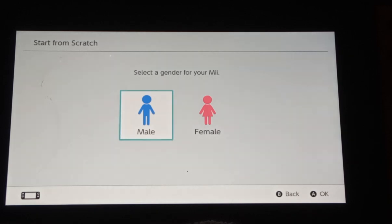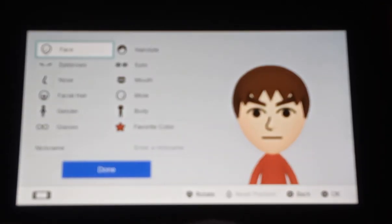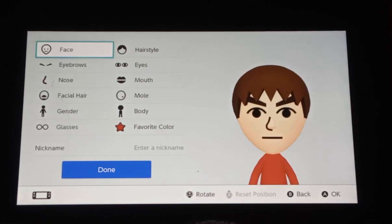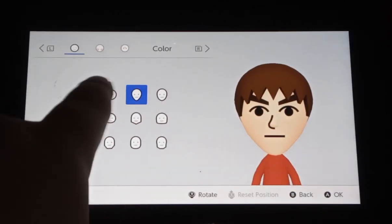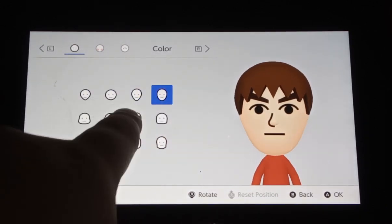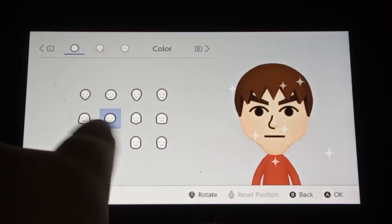You get to choose a gender. Let's pick male. And then you have all these options. First is face, and we have all these face options.